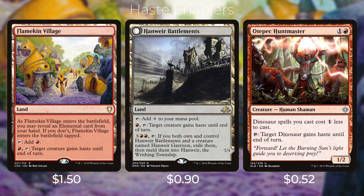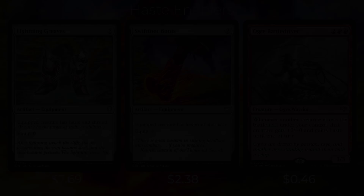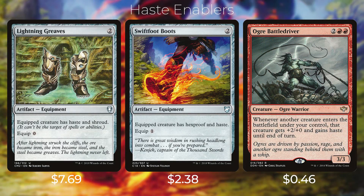We also have a couple of lands that give haste when you tap a red mana — Flamekin Village and Hanweir Battlements. Then we have Otepec Huntmaster — one and a red for a creature; dinosaur spells you cast cost one less to cast, and tap it to give target dinosaur haste until end of turn. This card is really good because it helps reduce the cost of Atali since he is a dinosaur and gives him haste when he comes down. We also have Lightning Greaves and Swiftfoot Boots, which provide protection and also grant Atali haste. And then we have Ogre Battle Driver — two red red for a creature; whenever another creature enters the battlefield under your control, that creature gets +2/+0 and gains haste until end of turn.